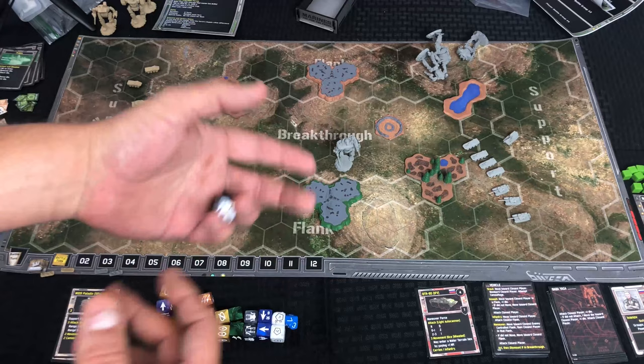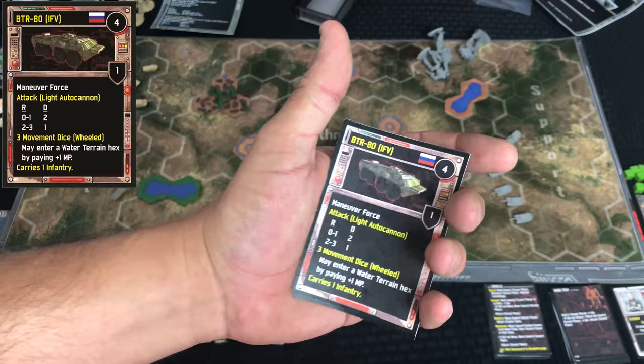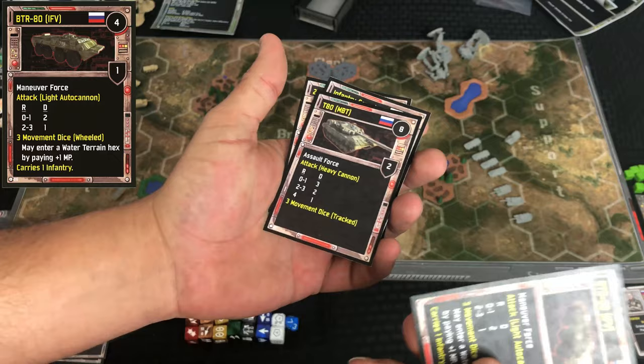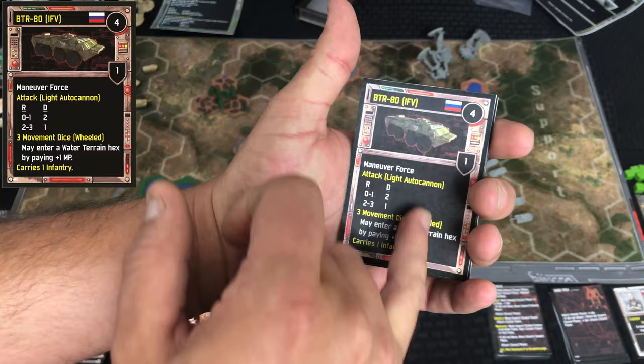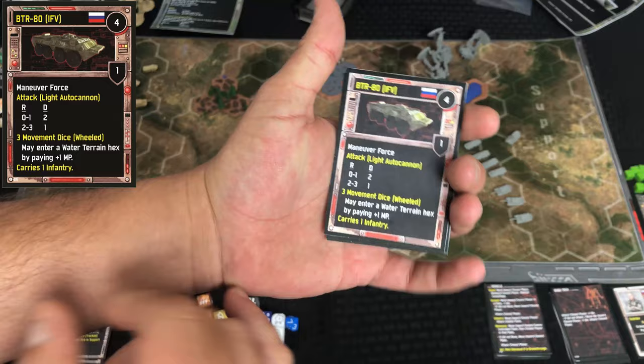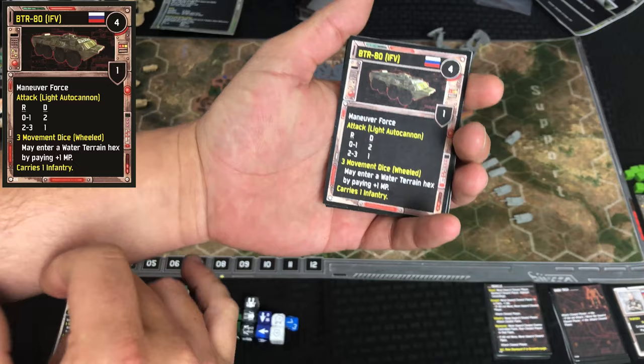I mentioned that there were different cards for different units depending on whether they were AI-controlled or player-controlled. These are the same types of units — just the Russian versions — so you see the armored fighting vehicle, T-80 tank, infantry, and self-propelled gun. This is the AI card version, so it has different information. It tells you what type of force it is — this is a maneuver force — and that comes into play when going through the AI cards.